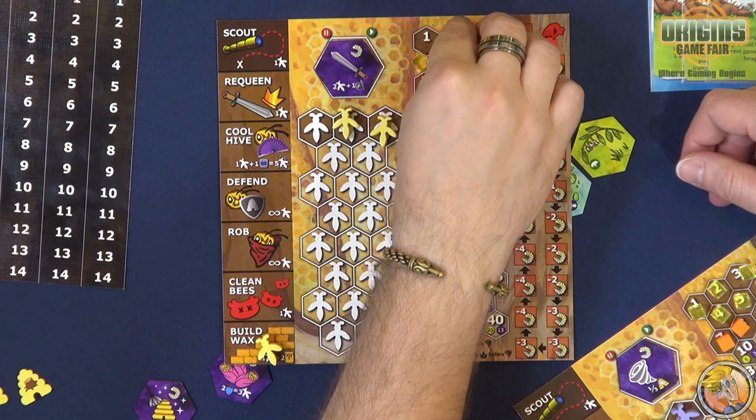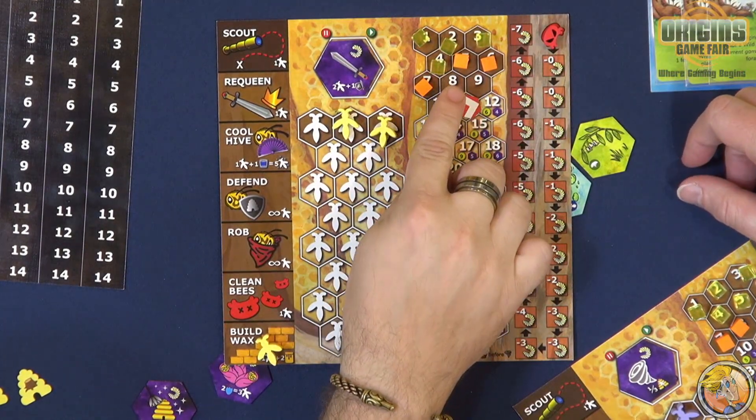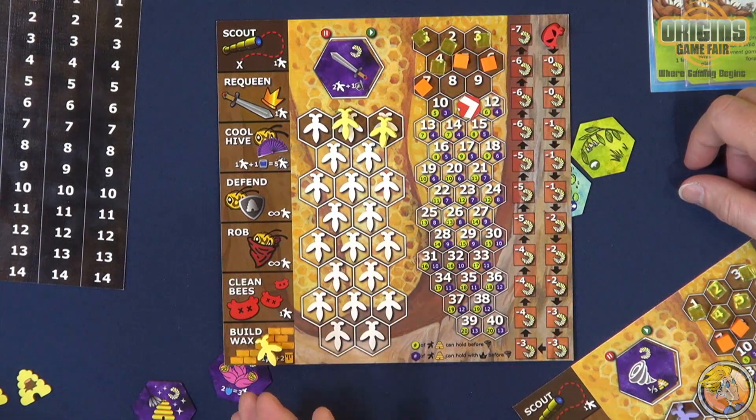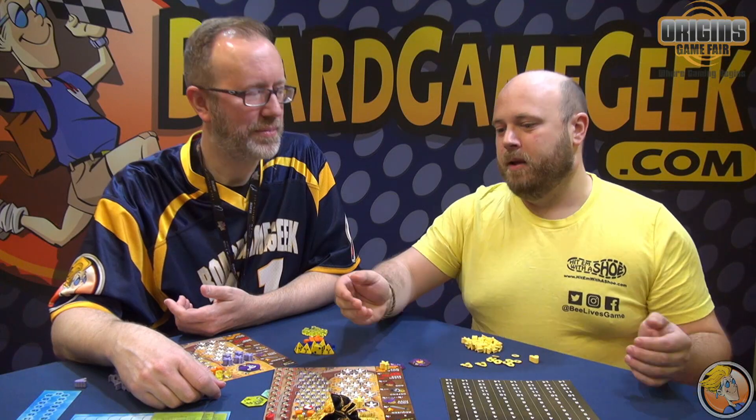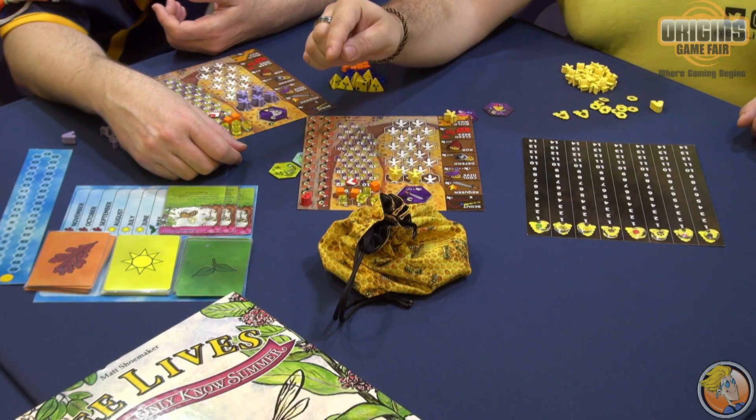The next resource is this orange cube here — the pollen. Pollen is the only protein bees get in their entire lives. It's what they feed their larvae to grow big and strong, so it's how you get new bees in the game. Every one of these cubes turns into a new larva at the end of your turn.